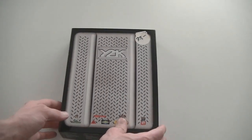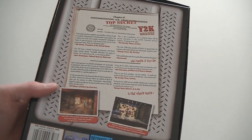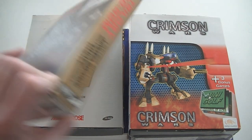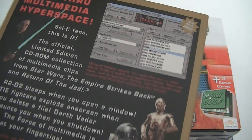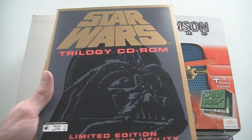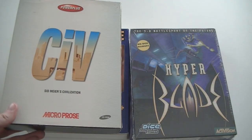And this one is Y2K — reading the back of the box, it's all about the Y2K bug and how it's going to mess up the world. Darth Vader on the front of the Star Wars Limited Edition Entertainment Utility — this is actually not a game, just a bunch of video files and sound files from the Star Wars games, back when Windows 3.11 was the only thing you could have and there was no internet to download that stuff. Crimson Wars: Civilization Part 1.